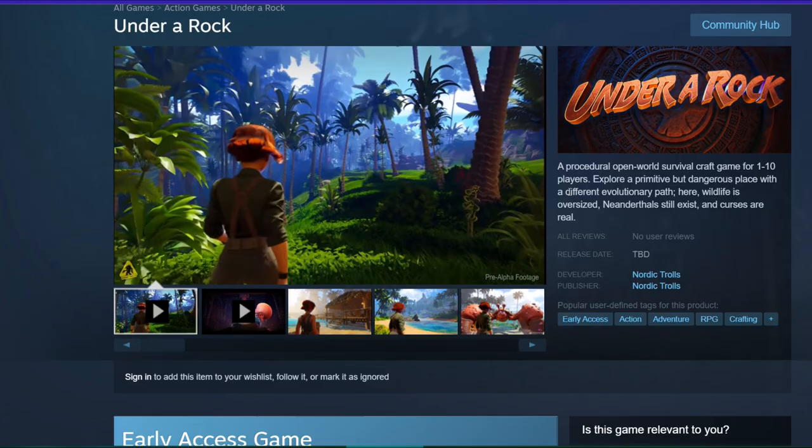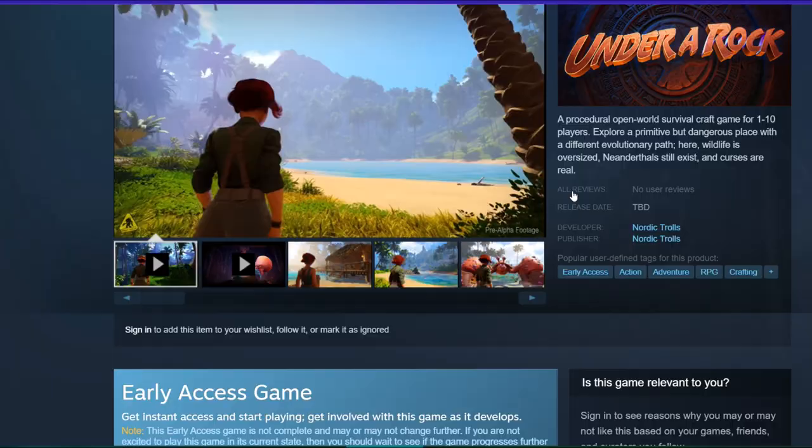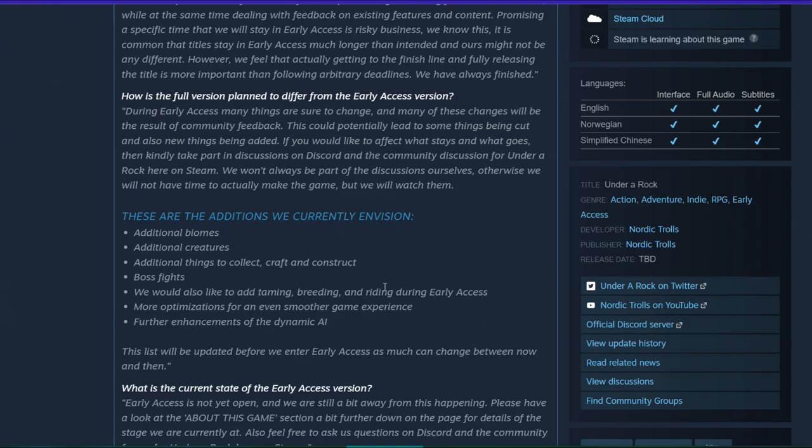There are no release dates or anything like that. They have said in their Discord they'll be approaching Alpha in the near future, and then at some point they'll enter into early access. It's going to have single player, online co-op, and LAN co-op, with full controller support. Things they want to add include additional biomes, additional creatures, additional things to collect, craft, construct, and boss fights. They'd also like to add taming, breeding, and riding during early access.